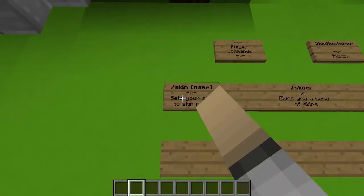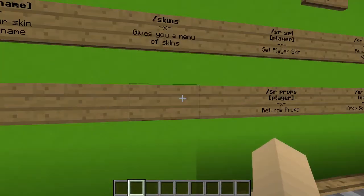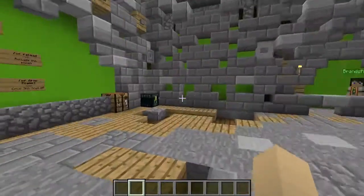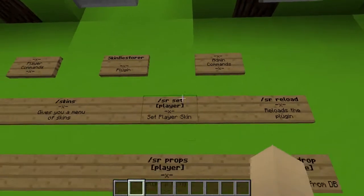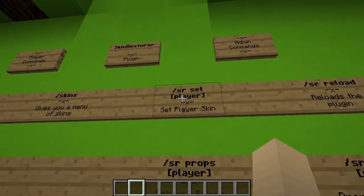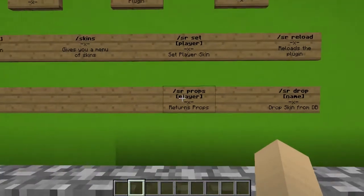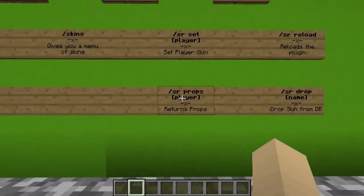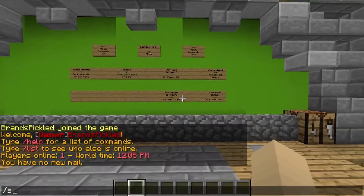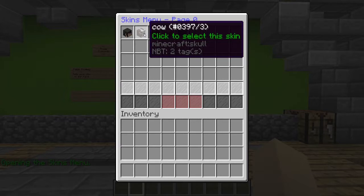For the player commands there's 'skin name' — you can set your skin in-game — and then there's 'skins', which shows all your skins on a database that everyone in your server has selected. Then for admin commands, if you want to set a player's skin you can do SR (Skin Restorer) — get player, set player — and then you can reload the plugin, return the properties to the player, and drop that person's skin from the database. If we just go to the skins list, here's the database with all the skins spawned in.